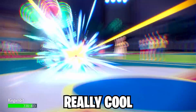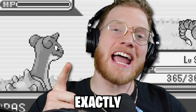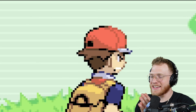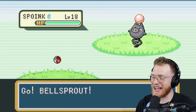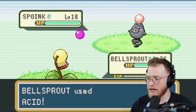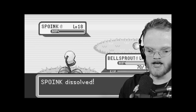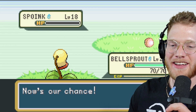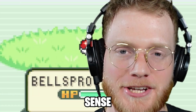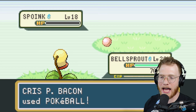Some Pokémon moves are already really cool, but what if they were realistic? Well today we're gonna see exactly what they would look like. We have a Spoink — zoom in on Ash, he was really mad. Bellsprout uses Acid and Spoink just dissolved. Spoink dissolved because of the acid — that makes sense, that is what acid does.